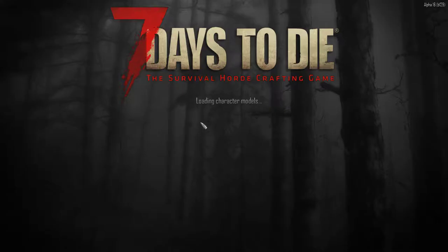I recently installed an experimental version of Alpha 16, 7 Days to Die, and I've been running it for a couple days. I've just recently run into some issues loading into the game — it's probably going to come back up in a second. I'm not sure what's going on. I've been playing for something like 8 hours now over a couple days and I've run into zero issues, and suddenly as soon as I go to the game I'll get console errors.